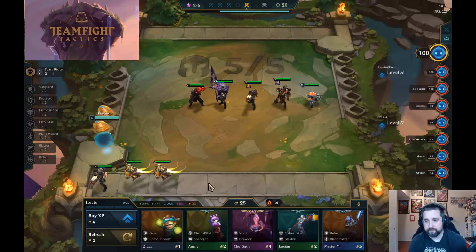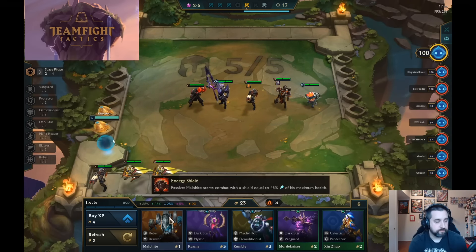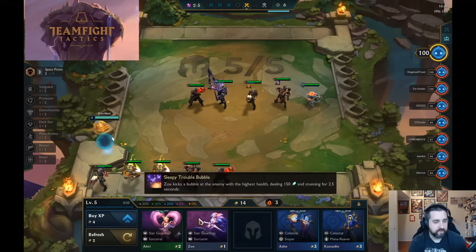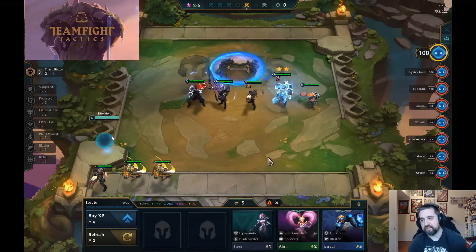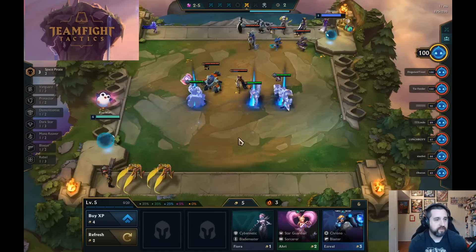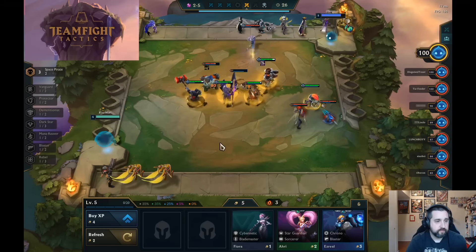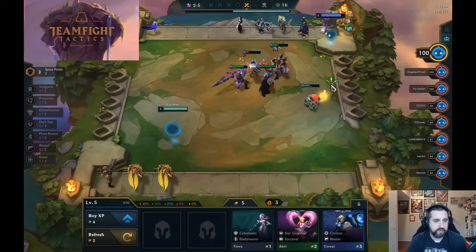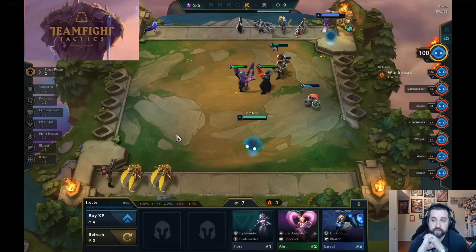Now the fourth Space Pirate is Gangplank, who is a 5-cost. So you're not hitting the 4 Space Pirate anytime soon. We're trying to invest in some early power, keep win-streaking with the Space Pirates. Unfortunately we kind of just hit every pair. And then all of a sudden, look at that - now we are strong. We have risked our economy, but we are running real strong early game Pirates. Get some big Darius damage there with the executes and some more gold. This is looking like a really strong start, even though we gave up our econ.